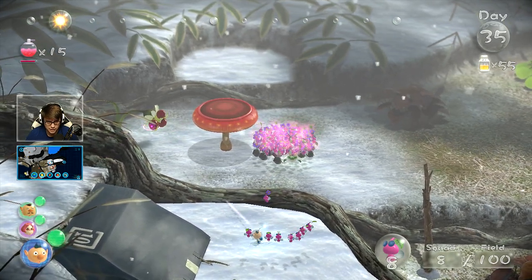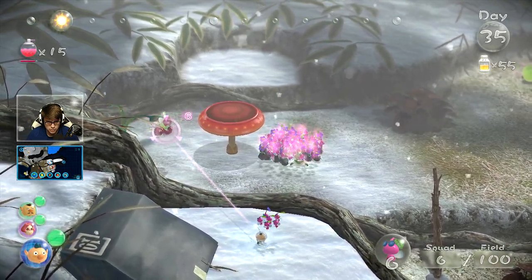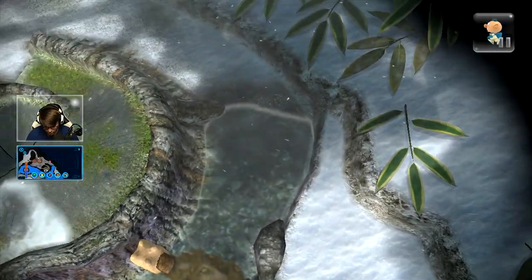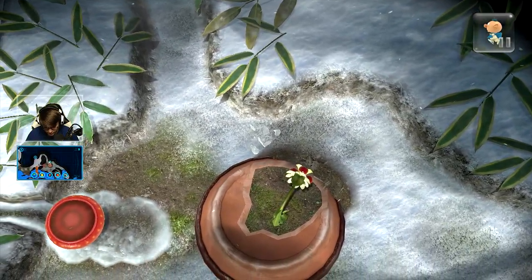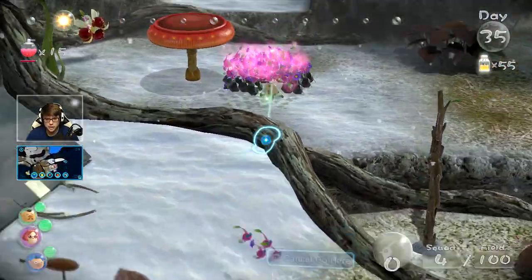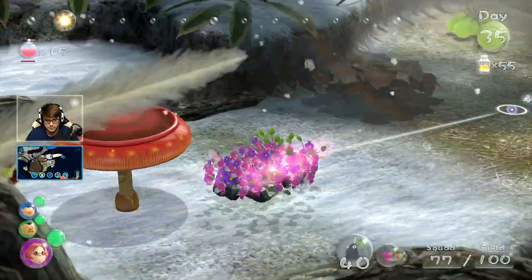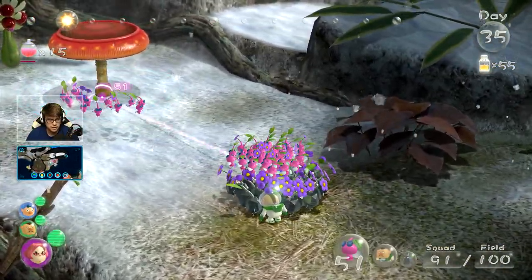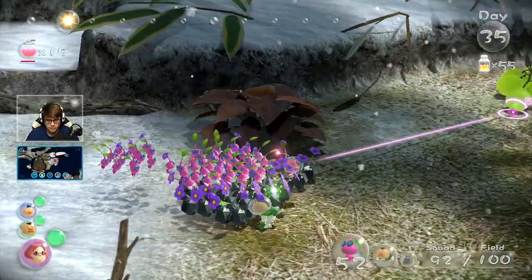What I'm gonna do here is have one, two, three, four on spicy nectar duty. We're gonna head all the way across over with my other four. I guess I can just walk under the water — it's all clear. Okay we've got our gang. Why did you guys not come with me? Did you not like the group, you don't want to play?